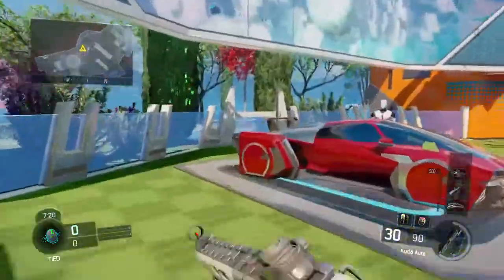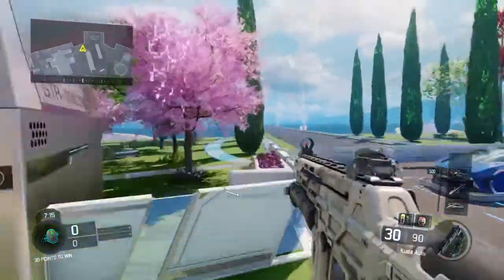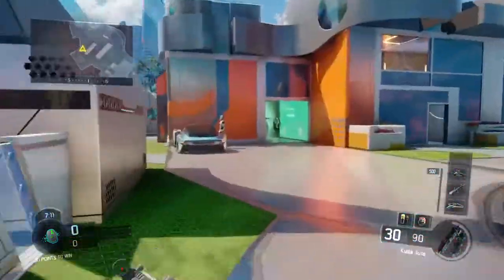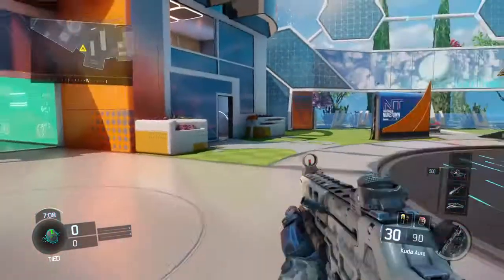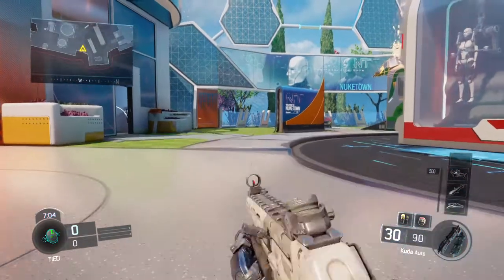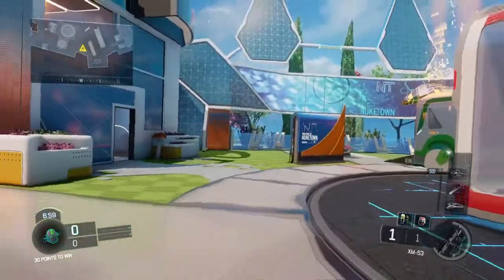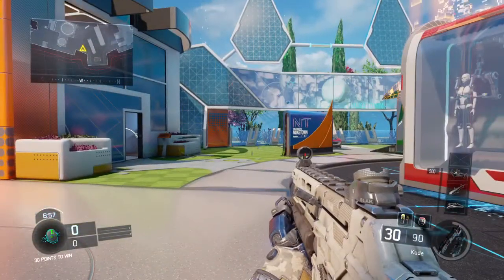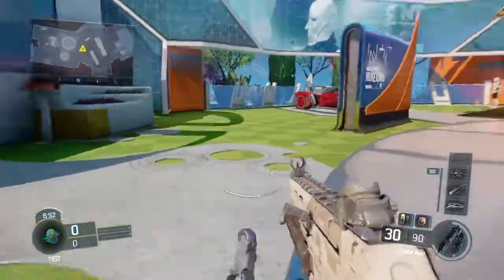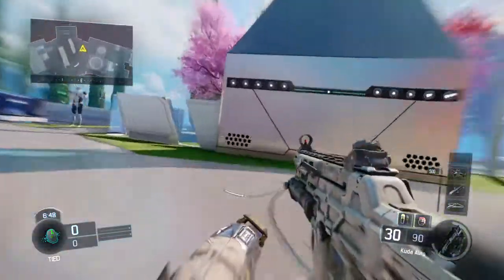So basically, you need to start sprinting like this, then you need to press X to jump. And then, as you just saw there, I did it. You need to press X, hold circle — like you would for a dive — but as soon as you make it touch the floor, you actually need to slide your thumb off circle onto X. I didn't do it there, as you can see, or there.